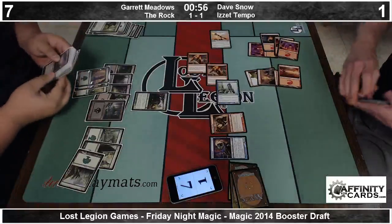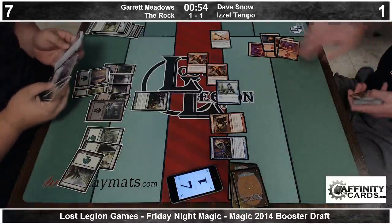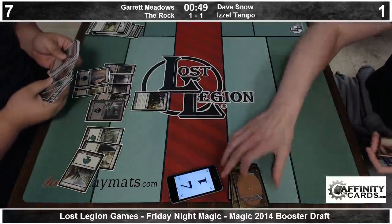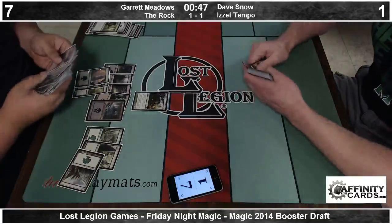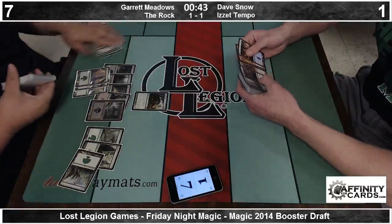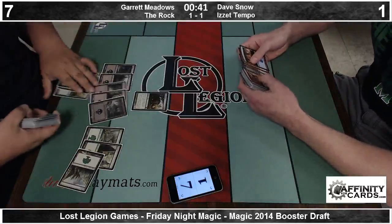Three very excellent games of magic. Even the first game where Dave was a little mana-screwed ended up being a pretty good game. Both games Garrett put on tremendous pressure early and then Dave somehow found a way. It's not somehow — he drew a thousand cards. Dave cast Opportunity four times in those three games.